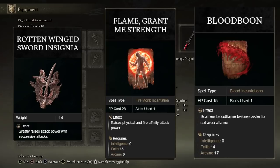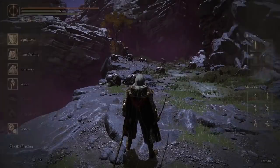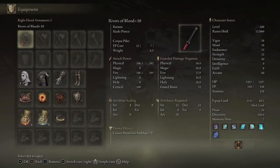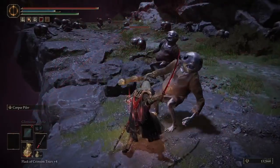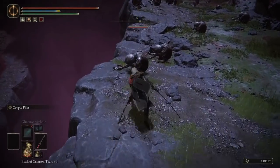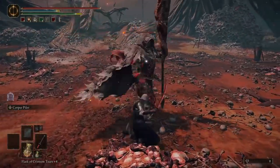Something else you could go with is Flame, Grant Me Strength, but you need 15 Faith to be able to use that, which will also increase the damage of this weapon. For the actual stats, we have gone with a joint build of arcane and dexterity because this weapon scales with both. The damage is only 1447 for dex at 80, and the damage for arcane at 80 was 1453, and then for having them both at 60 you get 1470.